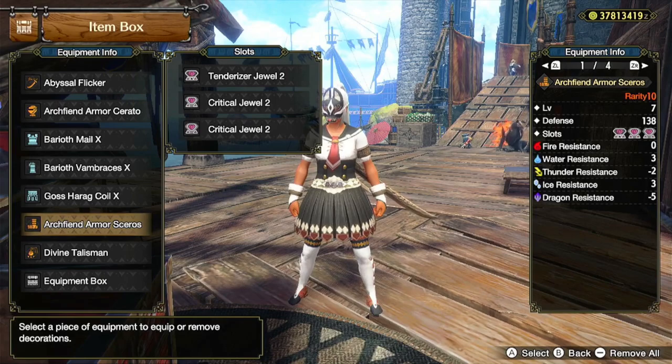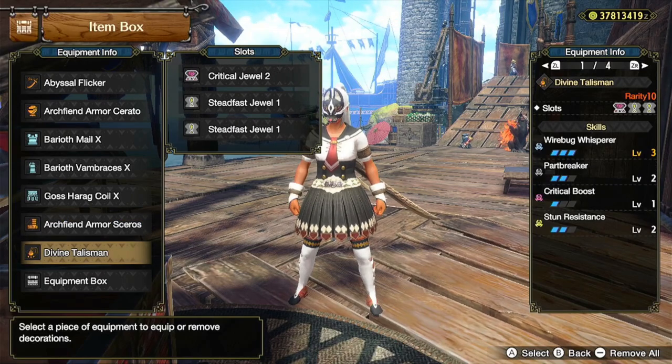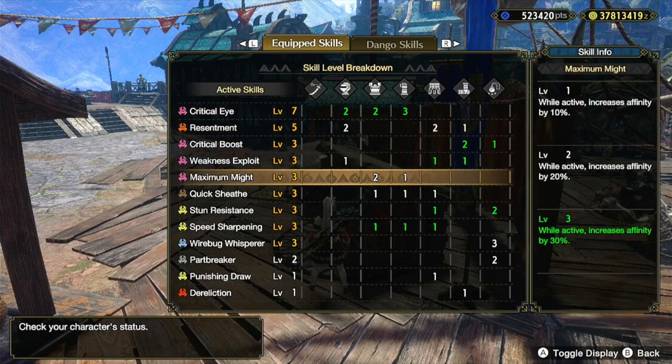For the Legs, I'm using the Arc Fiend Armor Skaros with a Tenderizer Jewel 2 and two Critical Jewel 2s. For the Talisman, I'm using a Wirebug Whisper Level 3, Part Breaker Level 2, with a Level 3 slot and two Level 1 slots, and I put a Critical Jewel 2 and two Steadfast Jewel 1s in those slots. And these are all the skills in total.